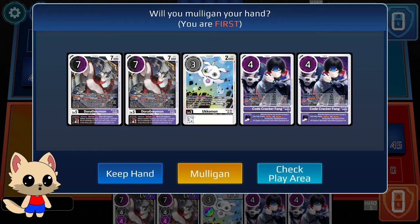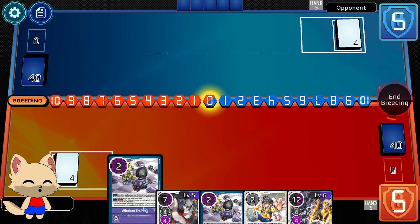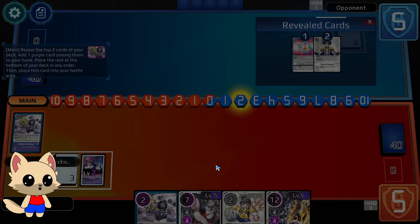I have Ukomon as a searcher. I'm going first so I could Ukomon, draw, and then set up a Tamer. This is such a risky hand because I have almost nothing and I'm sitting on like two bricks, so I think I'm just going to mulligan. This hand is arguably worse, but I at least have Training, Training, Analog so I have more searchers — versus I have a better turn 1 play.